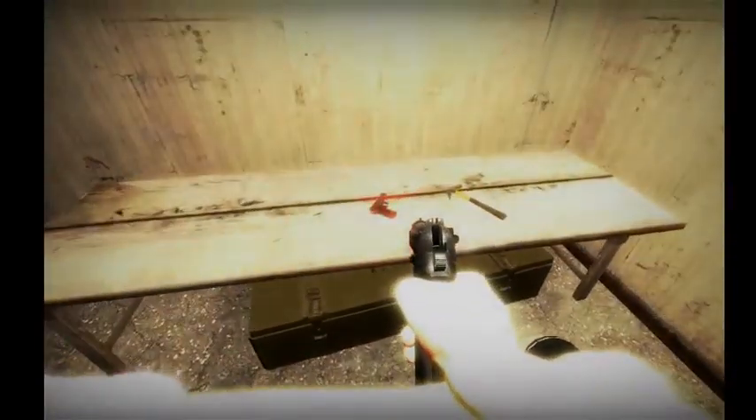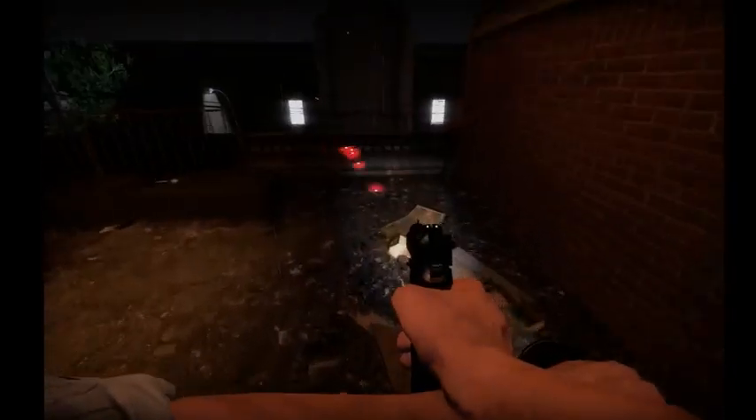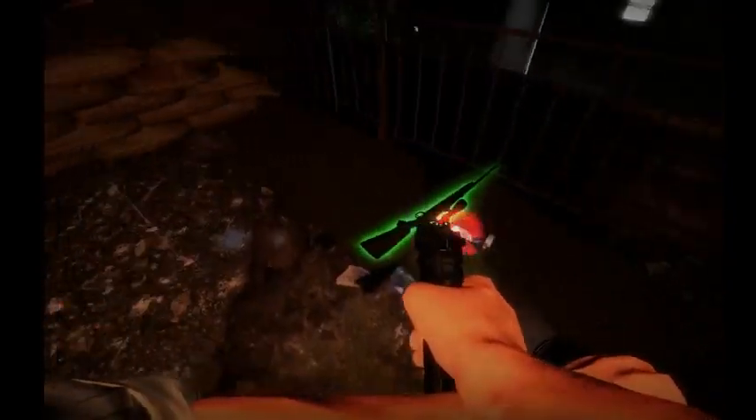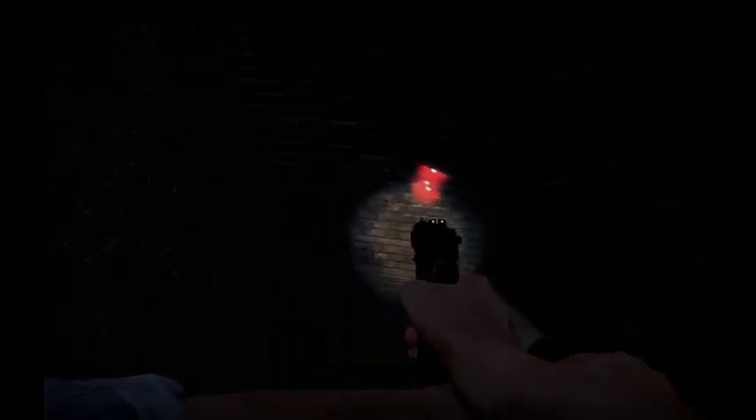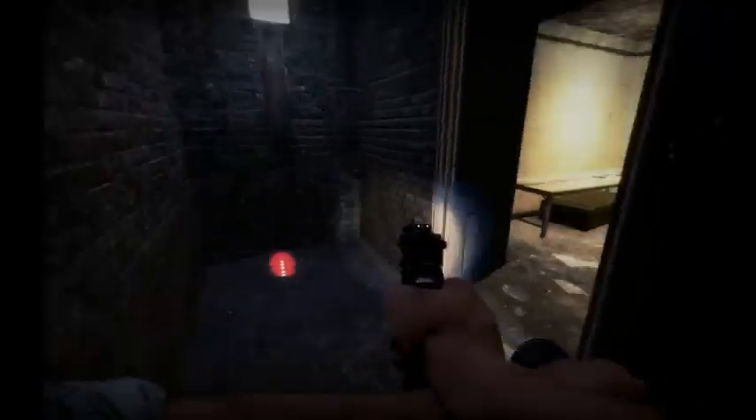It doesn't look like we got any bandages up here. What's wood for? Wood is used to barricade certain entranceways and doors to keep the zombies out when you find a secure area to progress through. It's very helpful.